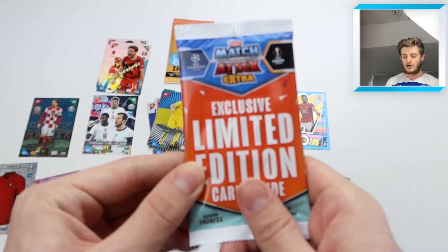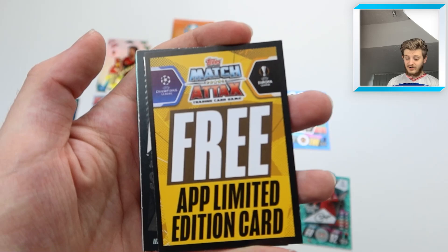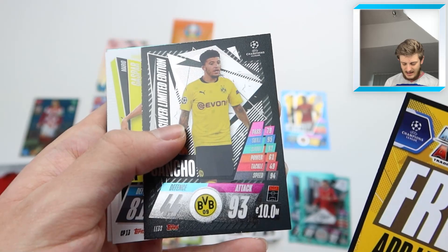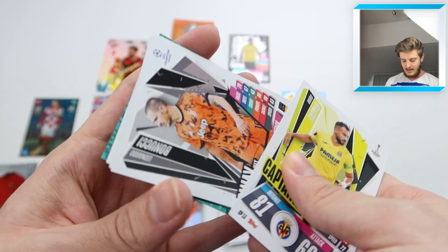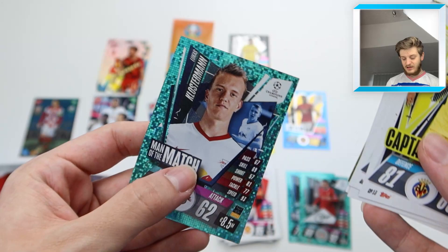It's limited edition time. Starting with the Match Attax pack — the packet was already half open, but it looks like a Silver. A Silver Jadon Sancho limited edition — 93 attack, 44 defense — plus the code for the Match Attax app. Not bad, could have been a Gold, but I still need that card. Across the whole Match Attax multi-pack: three Man of the Match slash Signature Styles, a 100 Club Bruno Fernandez, and a Silver Jadon Sancho.